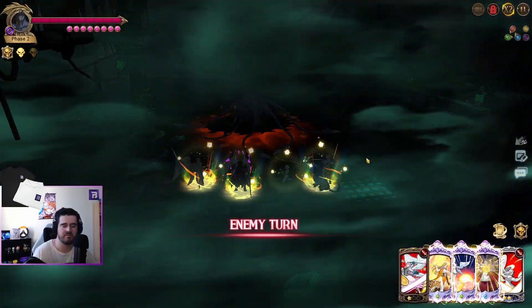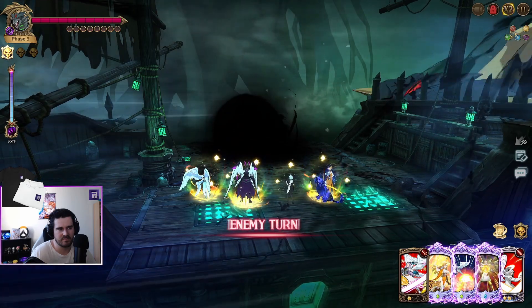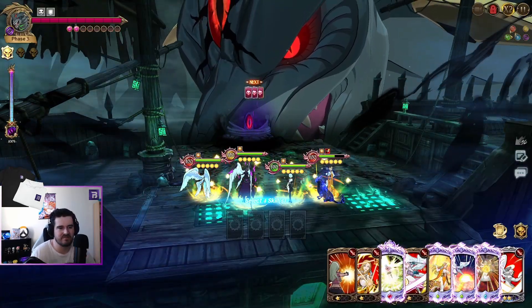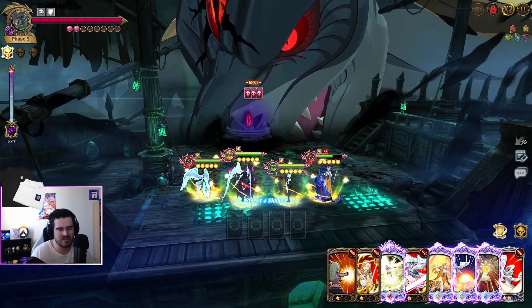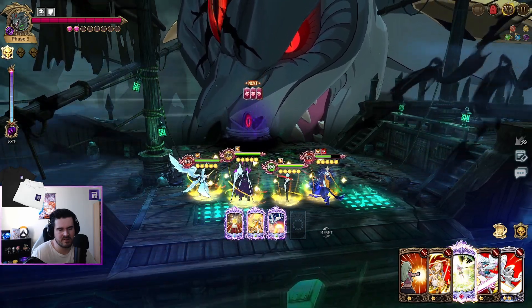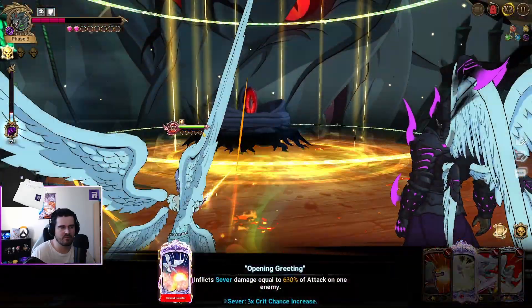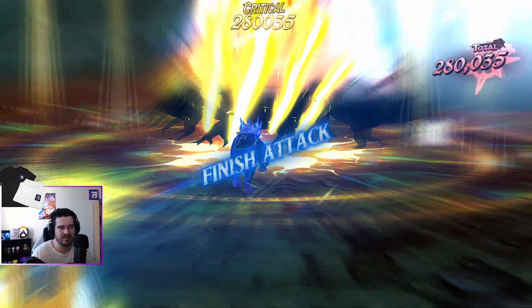Okay, we killed. I wonder what my life steal is here — 16%. I've got 100k HP that I need to steal, so I need to do a lot of damage. Let's see — 49k. 280k. Let's see. I don't think I'm going to be at full yet. 238k — I think that just... yeah. Perfect.